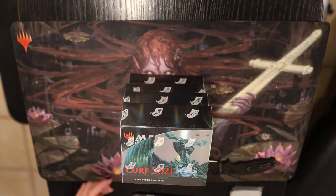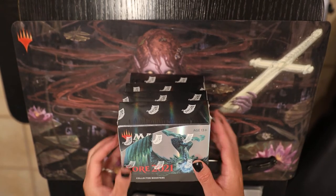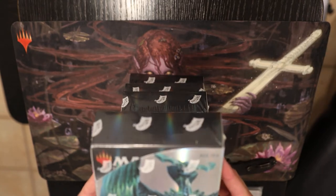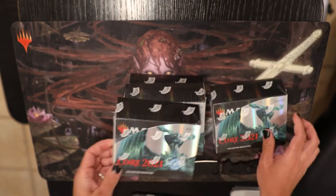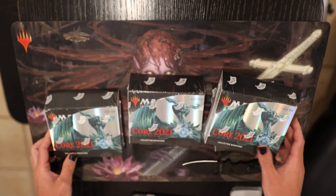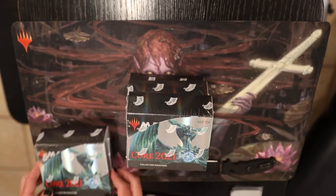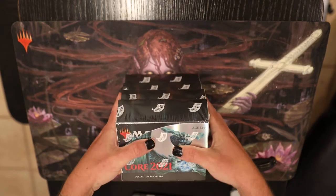Hey guys, Jason's General Store again. Today we're going to be opening four boxes of Core 21 Collectors Boosters. Pretty exciting set. We got four boxes. We're looking for a Grim Tutor, or an Ugin, or a Seferi. All kinds of goodies. Maybe a Liliana. So let's get started.